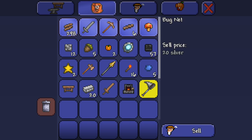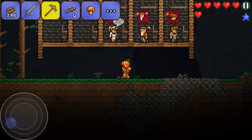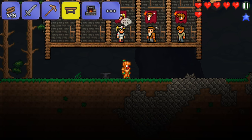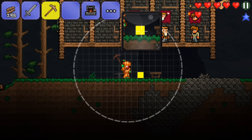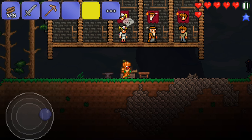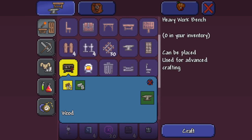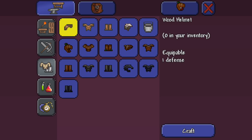What the bug net does is catch bugs, and it also catches bunnies — which you can't fish with, of course — and cardinals, which are birds. It doesn't catch any aggressive mobs. I think it'd be pretty cool if it did, but I understand why it didn't — cause then you could just abuse it and catch a bunch of slimes and not have to worry about them. Though when you get decently far, you don't really care about zombies and slimes — you just walk right through them.